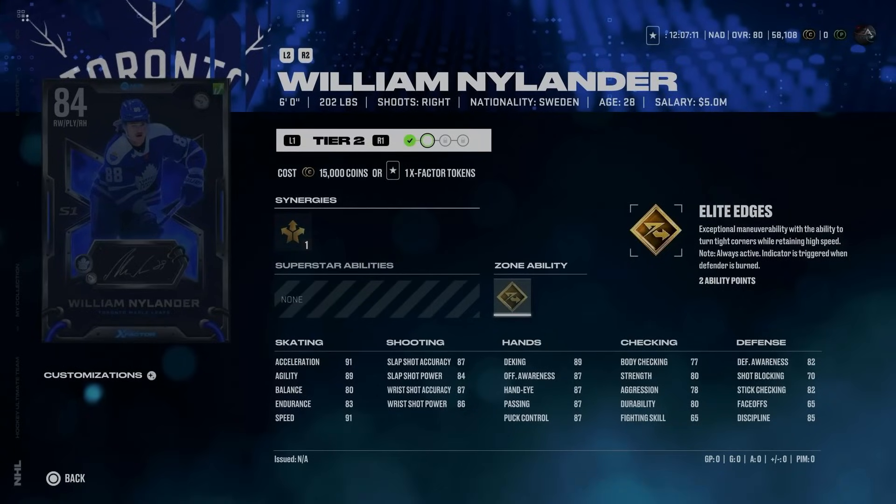You can refund either the coins or X-Factor tokens and get half the value back. So if you bought Tier 2 for 15,000 coins and refunded it, you would get 7,500 coins back. But since you can't split an X-Factor token, you can essentially rent the upgrade — if you use one X-Factor token on William Nylander and change your mind, you can refund and get the full X-Factor token back. Any tier requiring two or more tokens will only return half.